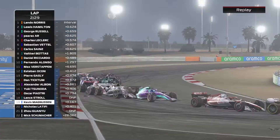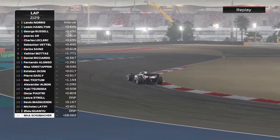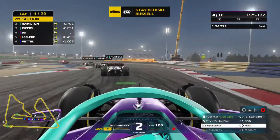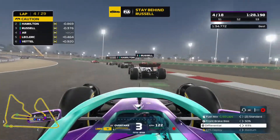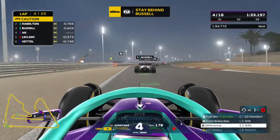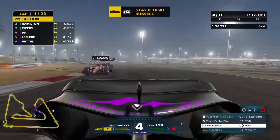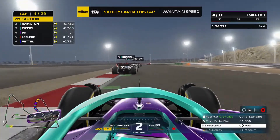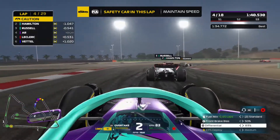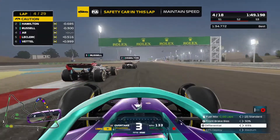A lot of cars in contention getting DNFs — Lance, Kevin, Nicholas, Zhou are out. That's a massive incident; that has to be a safety car. I think we're coming in this lap for sure now. Everybody's joining the safety car queue. Safety car in this lap. I'm going to attack Russell — try to attack into Turn 1. Let's see what we can do. Let's get ready to go racing again.